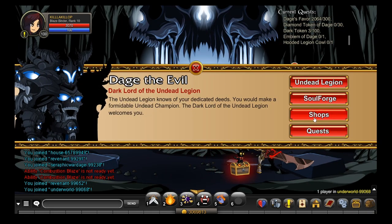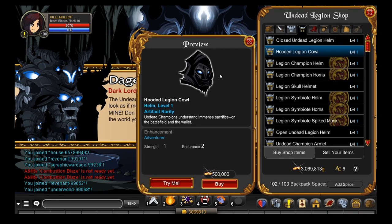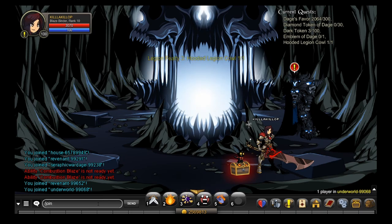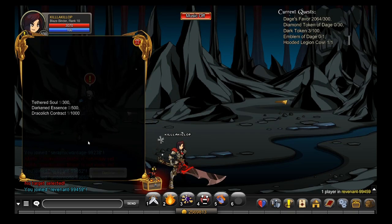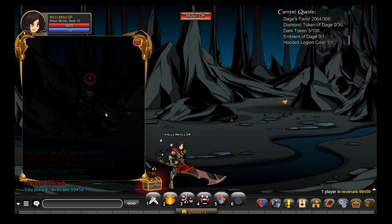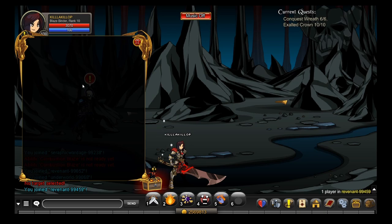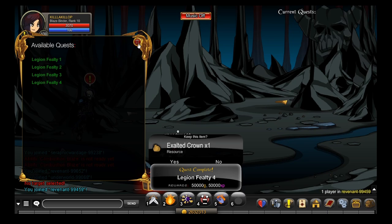So to recap: you need to do Legion Feilty 1 twenty times to get 20 Revenant Spell Scrolls, Legion Feilty 2 six times to get 6 Conquer Wrath, and Legion Feilty 3 ten times to get 10 Exalted Crowns. Then you will have everything needed to get Legion Feilty 4 done. After you get everything done, just turn it in and you are now the owner of Legion Revenant, the best farming class in the game.